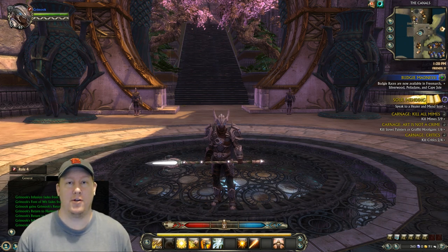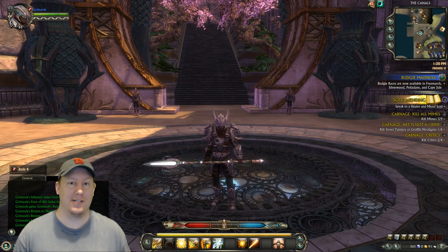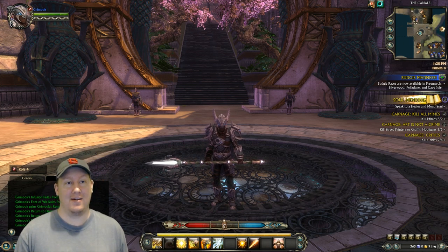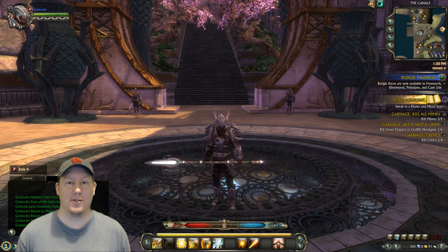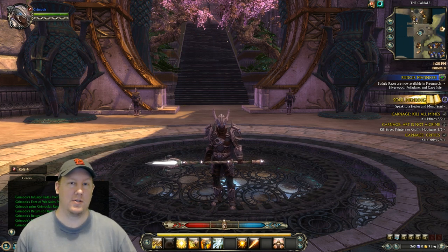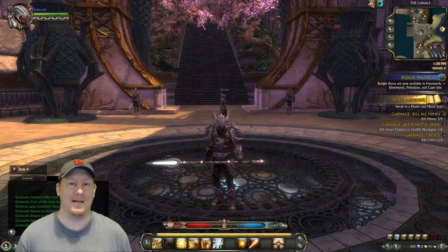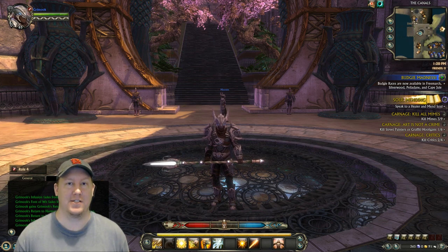Some specs may require you to be on one side of the focus bar over the other. For example, if all of your big cooldowns can only be used once you're in fury state, they will push you into the cunning side once you start using them. So you use the big abilities, it makes you go into the cunning side, and then you use smaller abilities to work your way back over to the fury side. The gameplay is completely different because you have to make sure you're managing this focus bar at maximum efficiency.